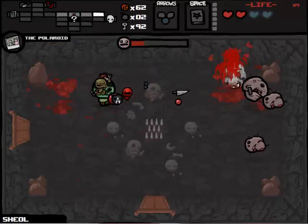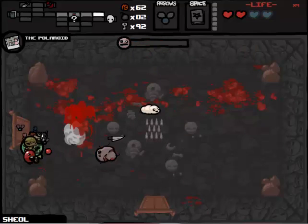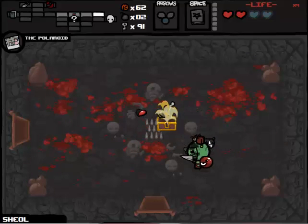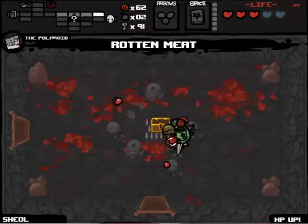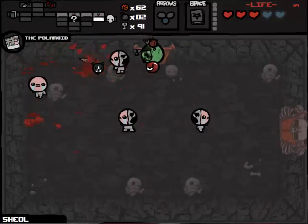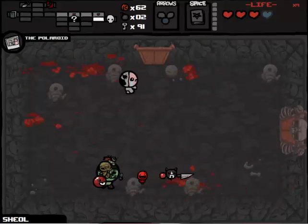HP upgrade - can I get this without stepping on the spikes? I can, that's nice. So we've got a room full of Isaac zombies - which is a bit tricky, but Mom's Knife pierces. We have lost one spirit heart - but again, not too bothered. We lost both of our spirit hearts - that sucks. So let's go in - Book of Belial. One, two, three - missed a Mega bomb - perfect! And that is the Fallen pretty much dead. So that was a good Fallen run.